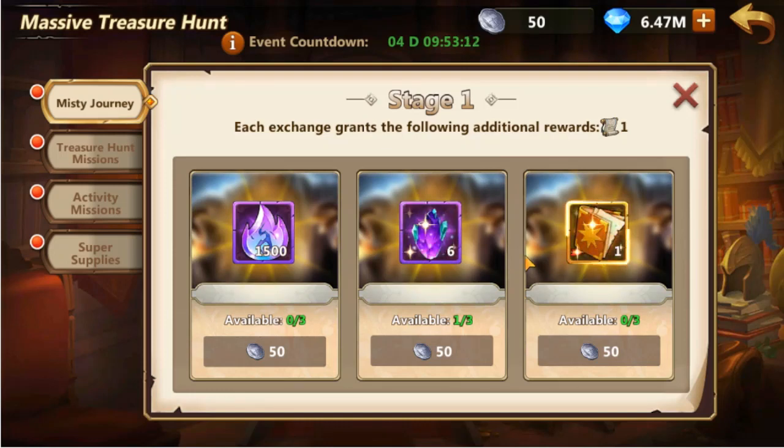In stage 1, the rewards cost 50 insignia and can be purchased up to 3 times each. We can obtain the following rewards: 1,500 Emblem Soulstones, 6 Void Mithril, or 1 Tactics Manual. The rewards have similar value with slight preference toward Emblem Soulstones and then Void Mithril. We obtain 1 treasure hunt permit as a bonus for each purchase.